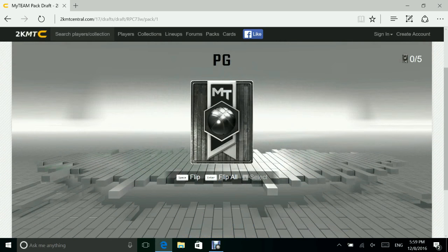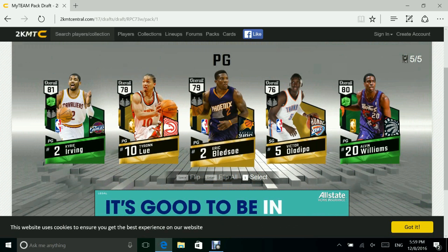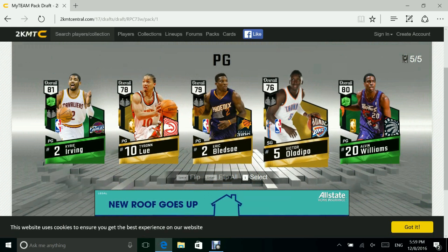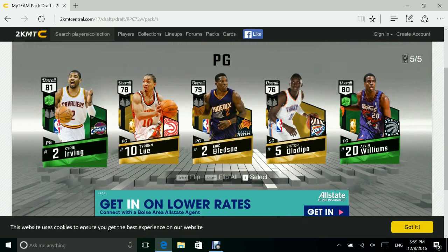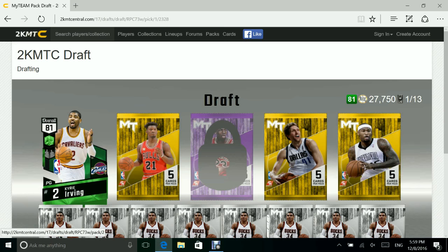We're going to open up the first pack — this one is point guard. Flip them all. Two greens! We get a Kyrie, and then Alvin Williams, Eric Bledsoe, Victor Oladipo, and Tyronn Lue — he actually coaches the Cavs right now. We're gonna have to go Kyrie, as you guys know I am a Cavs fan.